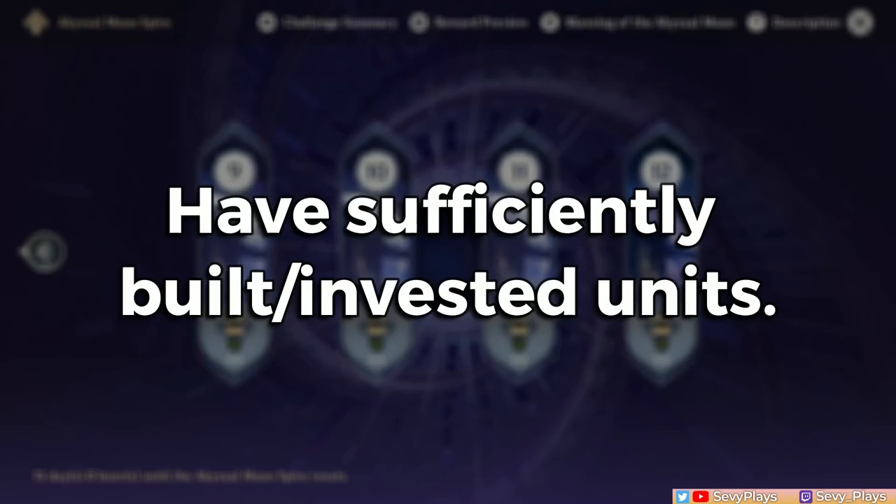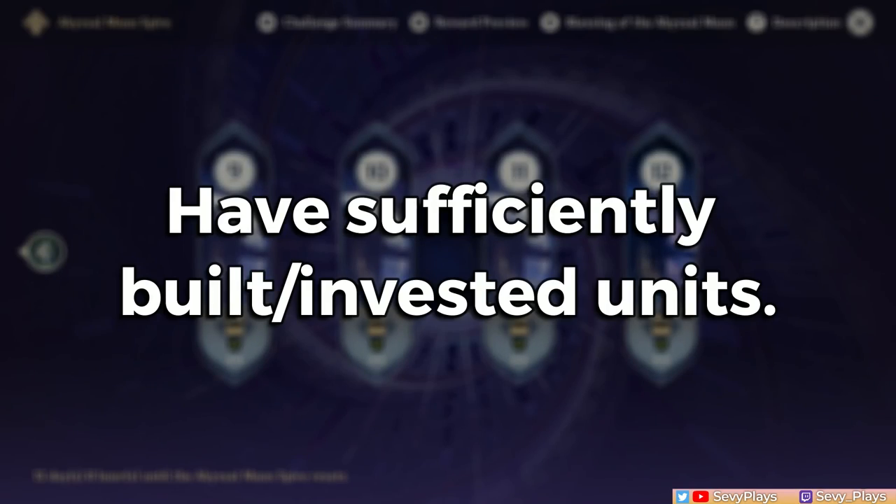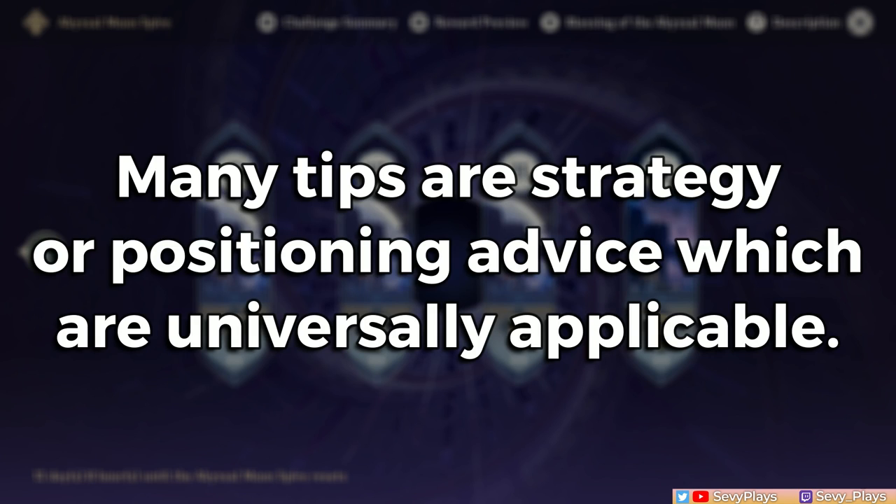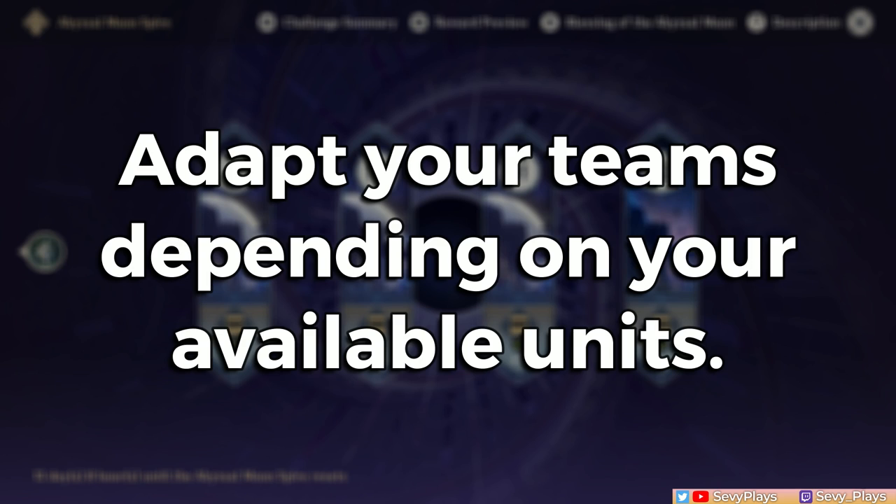First are some general notes. Have units that are sufficiently built or invested in since this is more of a DPS check than the previous cycle. Then you want to have a team rotation that will guide your flow of battle. The tips I'll give here will mostly be strategy and positioning tips that any team can utilize. I will still give general team tips, but these are just personal recommendations. Adapt your teams according to what you have. Some units might make it easier, like units with crowd control against enemy mobs, but you can still make it work without them, albeit potentially with longer clear times.